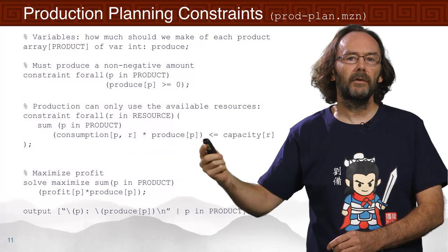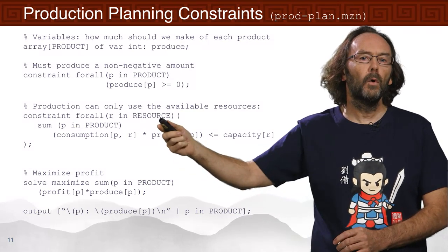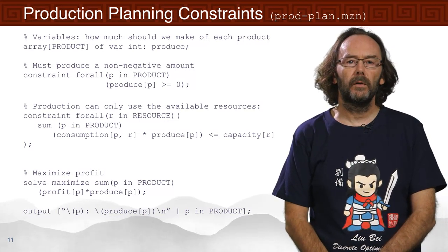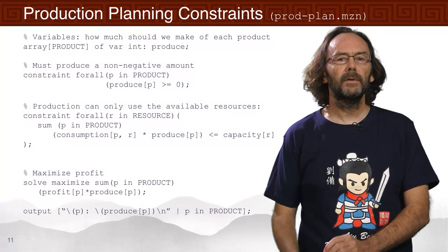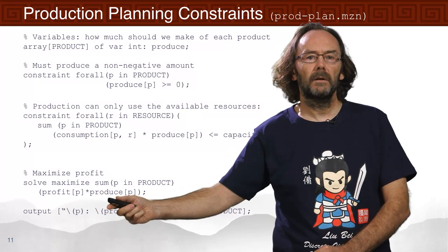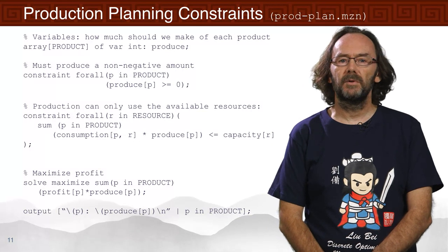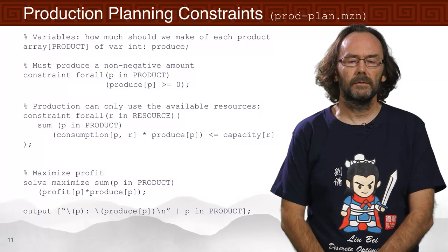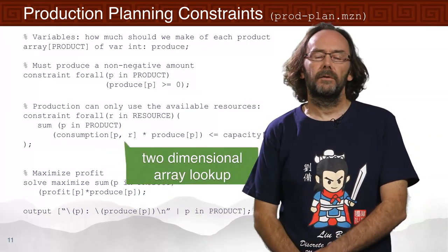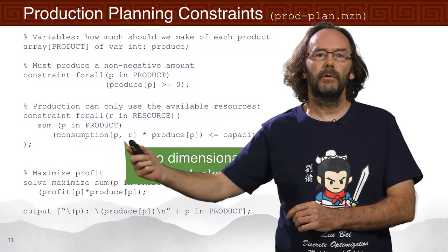We add one constraint per resource ensuring we don't use more than available. Finally, we maximize profit by summing over all products the profit from building one unit times the number produced. We then output how much of each product to produce, since those are our decisions. The model also illustrates a two-dimensional array lookup — for each product and each resource, we look up the consumption value — which works similarly to most programming languages.